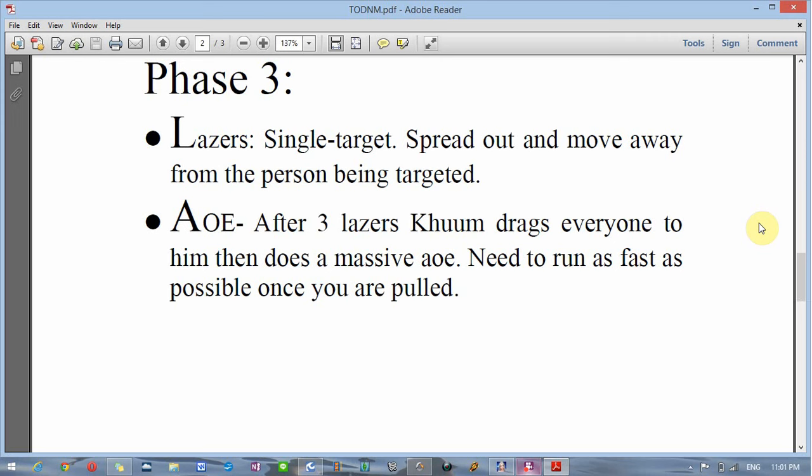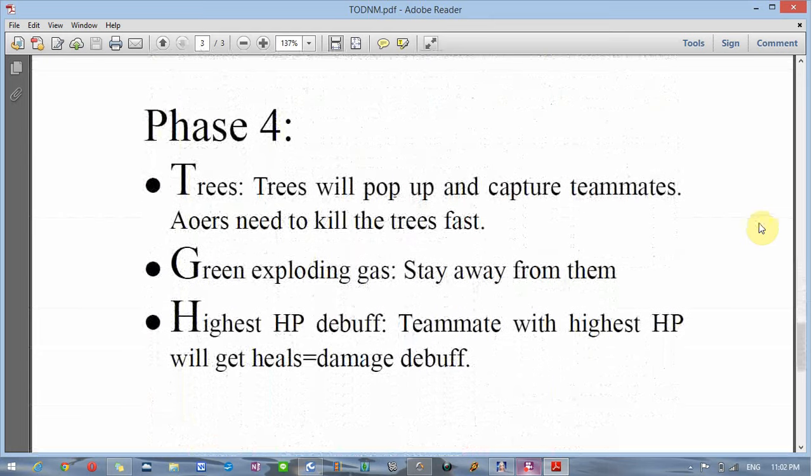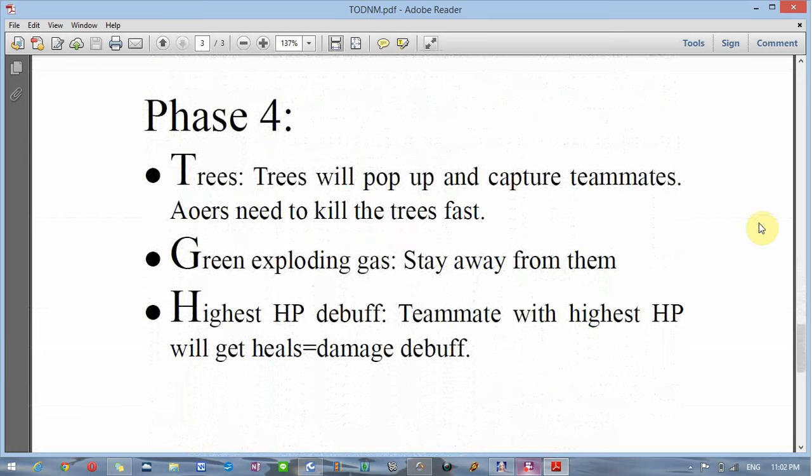After three lasers, the main boss does a huge AoE — he drags everyone to him and then you have about five seconds to run before he attacks. If you are close to him you're most likely going to die. You need to be really far away for that area not to kill you, so as soon as you get pulled in you need to run immediately. Phase four is where the trees come in.